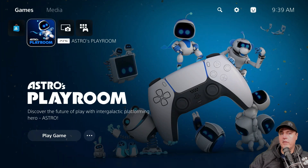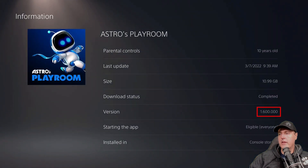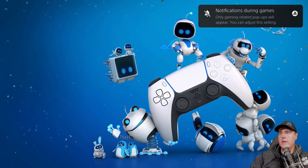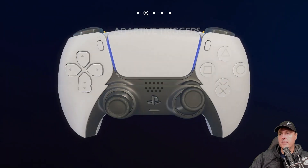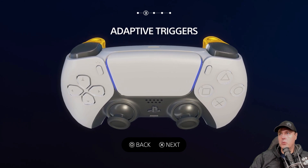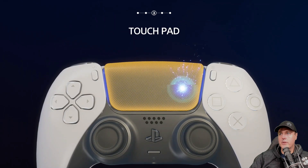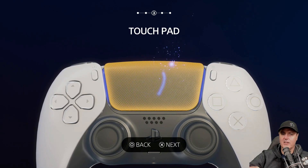Now at this point, we have Astro's Playroom and we'll make sure it applied that update. We'll go into information and there is our 1.600. We'll go ahead and run this game just to make sure everything is working as intended. And by the way, if you do not have a PlayStation 5 yet and you get one, you absolutely want to enjoy this game. There are some neat tutorials that tell you a little bit more about your wonderful PlayStation 5 controller.